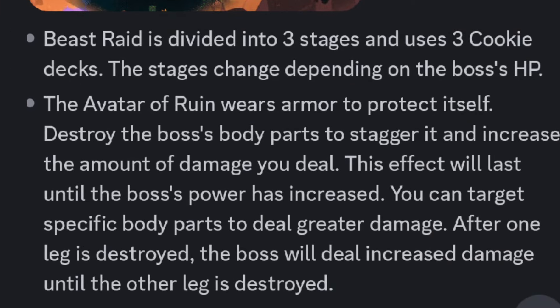Beast Raid is divided into 3 stages and uses 3 cookie decks. The stages change depending on the boss's HP. The Avatar of Ruin wears armor to protect itself. Destroy the boss's body parts to stagger it and increase the amount of damage you deal. This effect will last until the boss's power has increased. You can target specific body parts to deal greater damage.